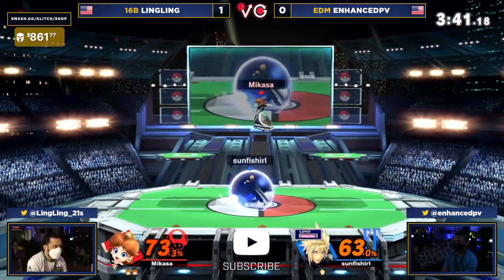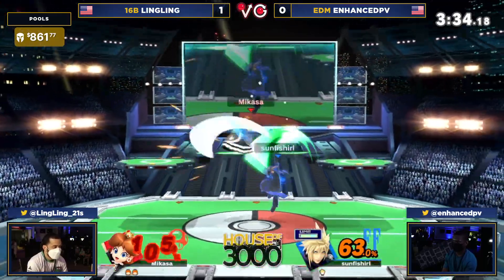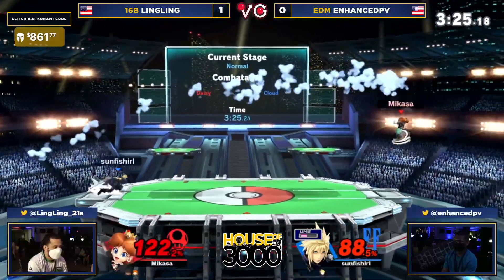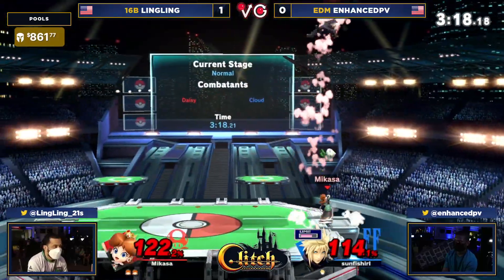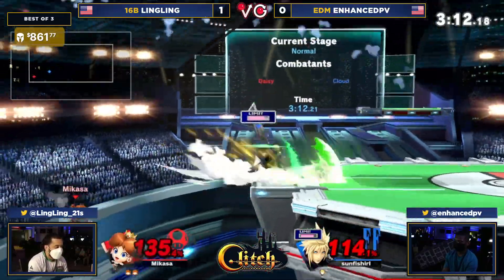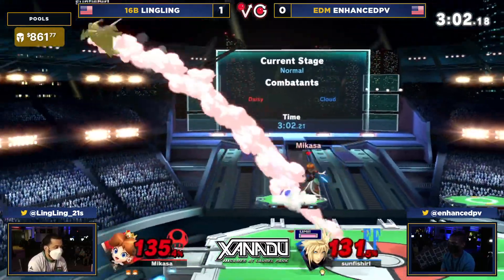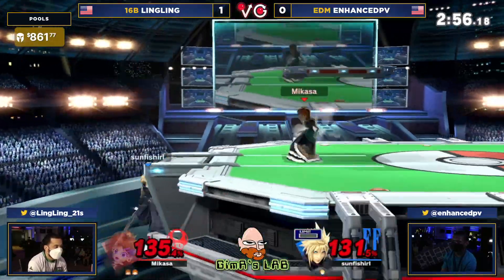This is basically all Enhanced has — needs to find a big KO soon. Needs that forward air spike or a big hit on a mistake from Ling, especially at 97% with limit. Tries to go for the cross slash but Ling not committing at all — staying out of the danger zone. Ling Ling is so good at just bobbing in and out — as soon as you think you have an opening, nope, they were just waiting for it, pulling the strings. Ling Ling continues to put down this pressure. Two stocks to one even if they lose the stock here, and 114% already on Enhanced PV's final stock.